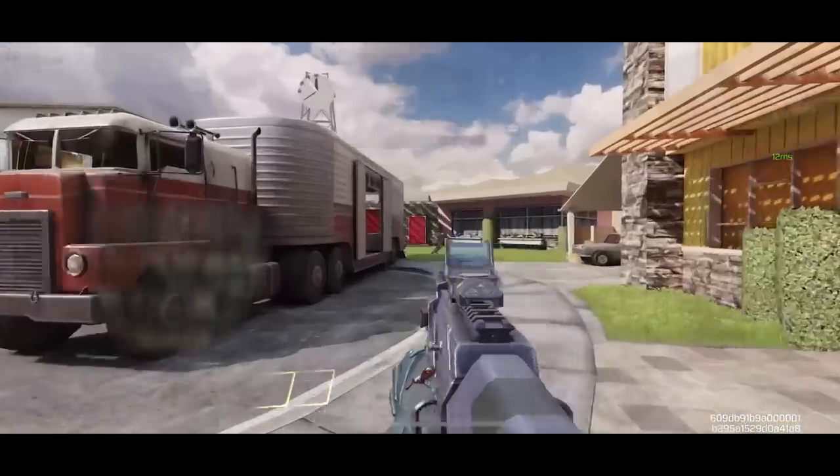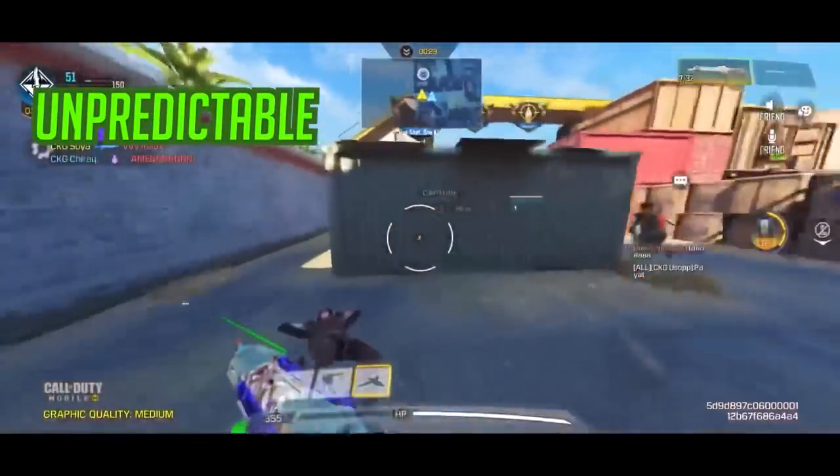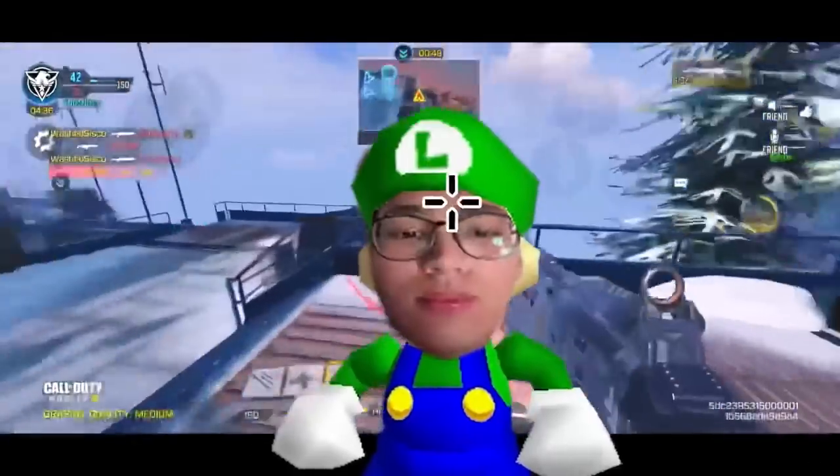Take note that diagonal left-right movement isn't always the key to break their tracking. You also have to make yourself unpredictable by adding some movement, such as sliding once you notice you've broken their tracking, or a simple ADS plus shoot.